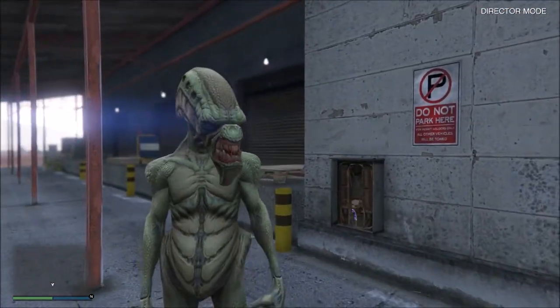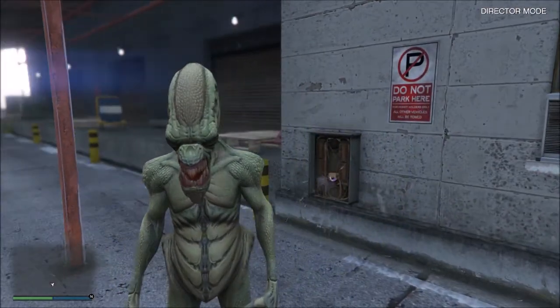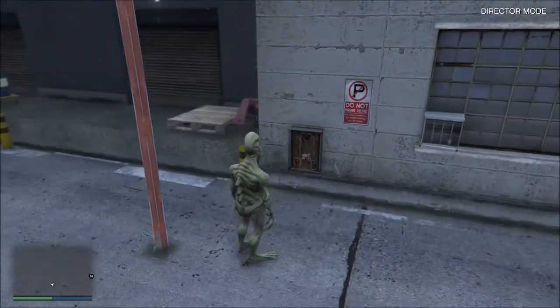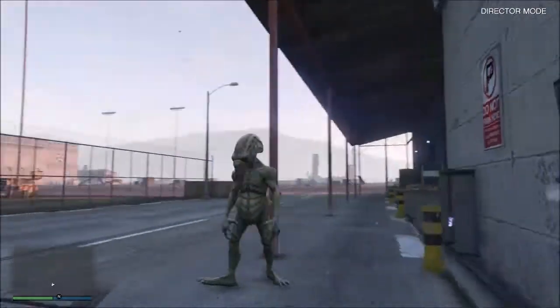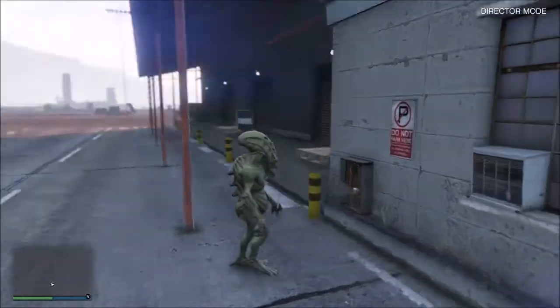I'm not really one of these conspiracy people — I kind of half-believe the Mount Chiliad mystery — but I just thought it was a bit weird that this is the only electrical box I found in the game like this. And weirdly it's based in Fort Zancudo, just sparking away with no one near it and no one to protect it.